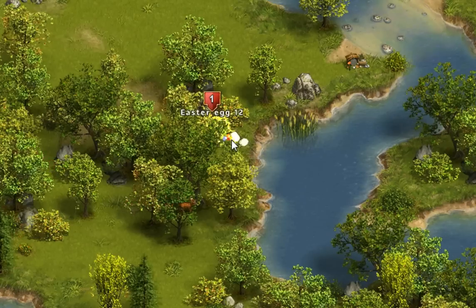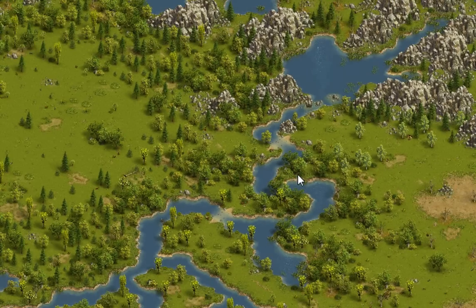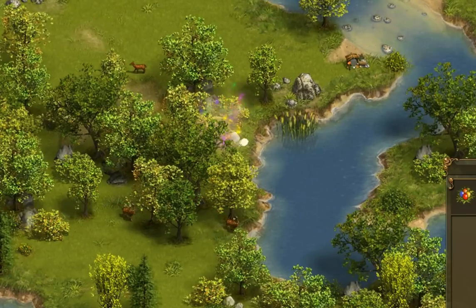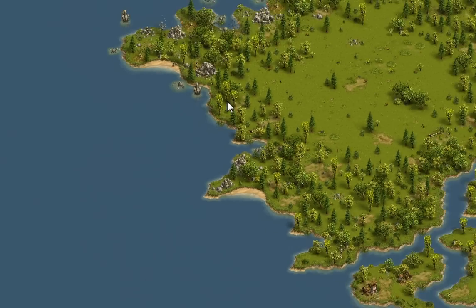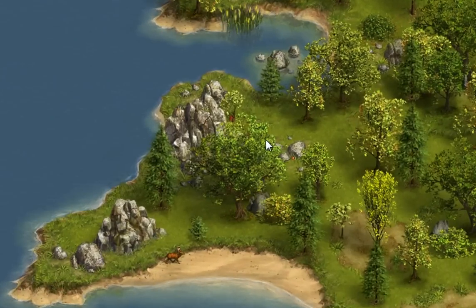Egg number 12 is located on this tree right next to the wall rocks, right next to this river, which is on the south side or right in the middle of the island. Just look for the river, find this little pathway, go a little bit west and south and you'll find it. Egg number 15 is located on this tree right next to these small piles of rocks, south of this little pond, located southwest of the whole island.